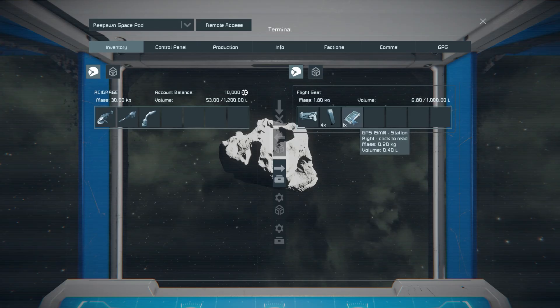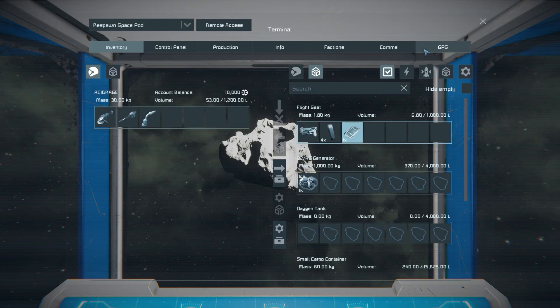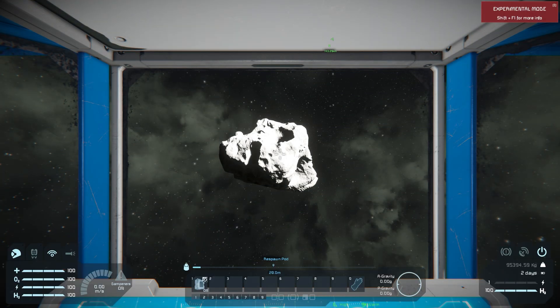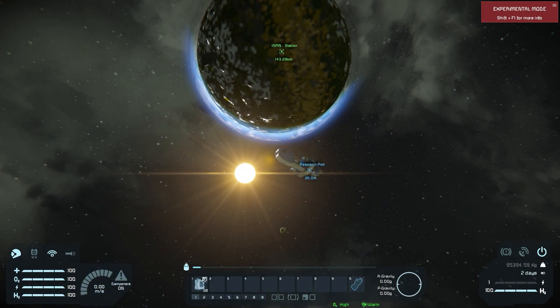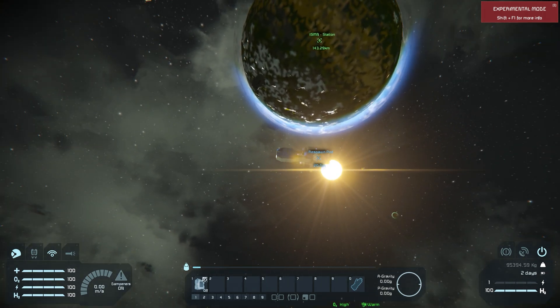You always want to check your flight seat as soon as you spawn. You will have a data pad that gives you a GPS coordinate to a nearby station. Create the GPS marker, click OK, and then in your GPS it will show up — hit the K button, go to the GPS tab, and you'll see the station there.